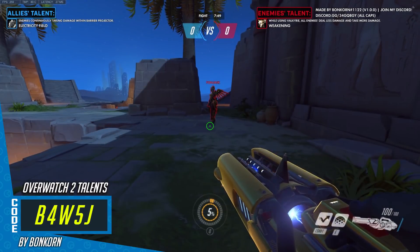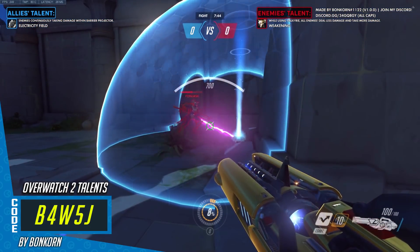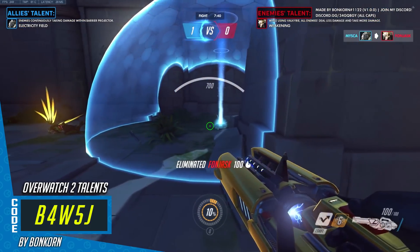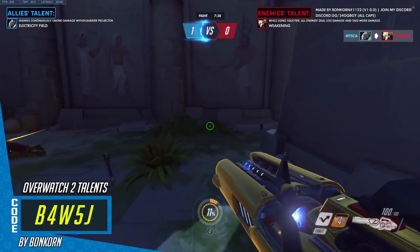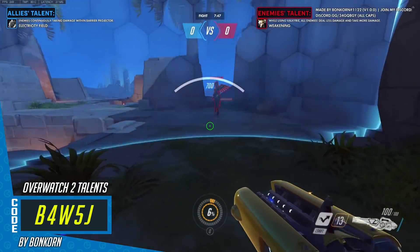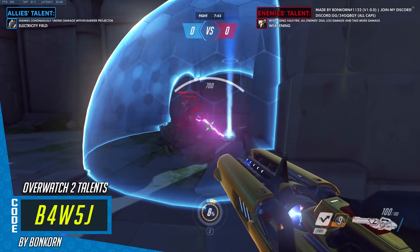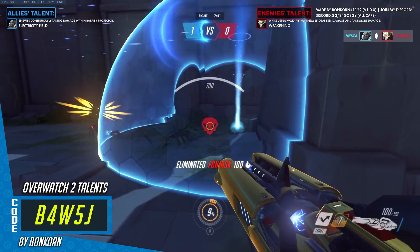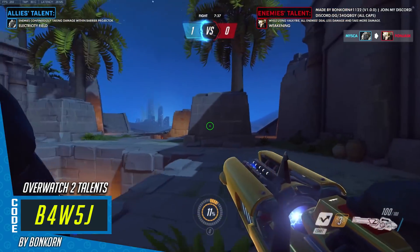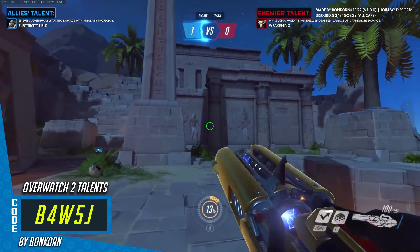Next up you can see one for Winston: the electricity field. This is basically just an enemy walking into the barrier projector — Winston's bubble shield takes damage continuously from this electricity beam coming out of the barrier projector. It looks good and I think it's one of the cooler effects. I'm really impressed by how far the workshop and its creators have come — there's enough stuff in the workshop right now to make some pretty good hero and ability concepts.